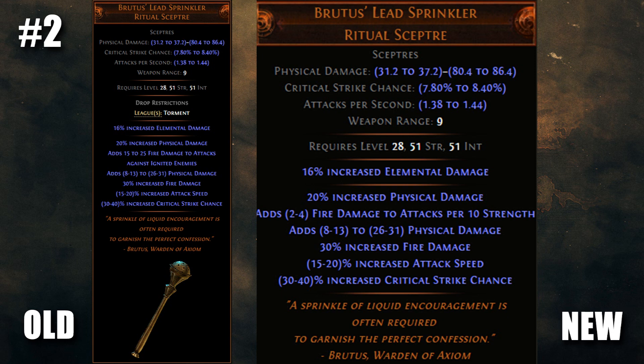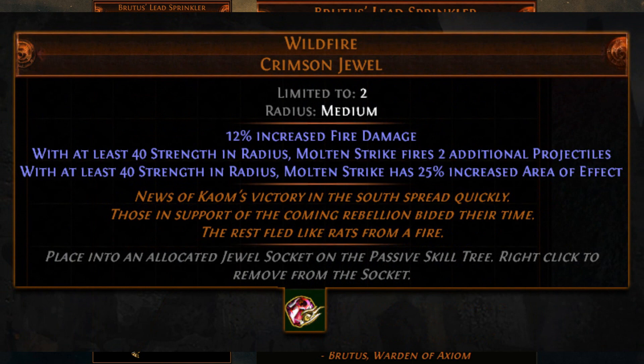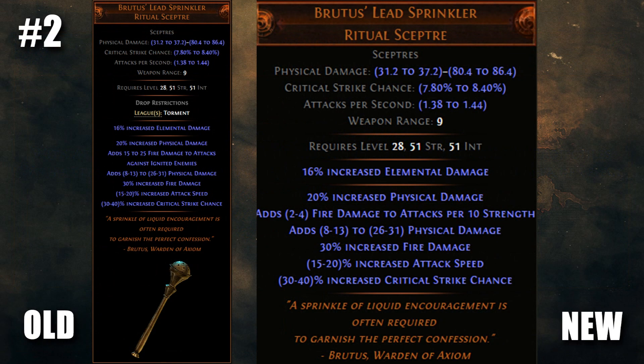Brutus' Lead Sprinkler now gains 2-4 fire damage to attacks per 10 strength. That's only slightly less average damage than Hand of Wisdom and Action. You won't be going CI with it, but this thing does have local crit. I think it'll end up being a little weaker than Hand of Wisdom and Action overall, but that should still be very strong because that was crazy. On top of that, it's going to be super fun to make strength stacking life builds with this thing, potentially using that new Molten Strike threshold jewel revealed today.